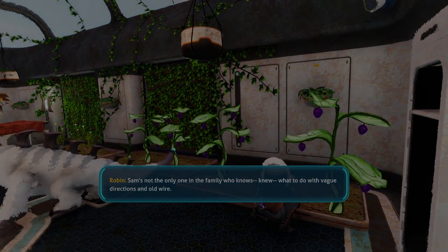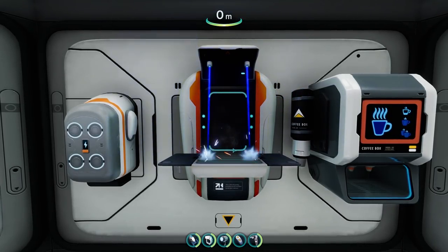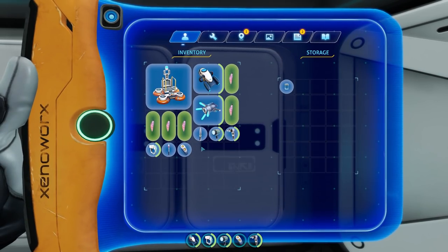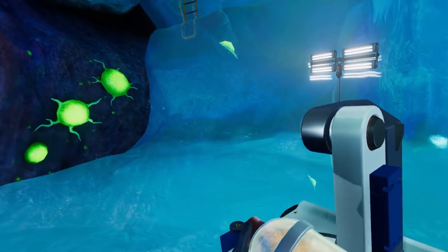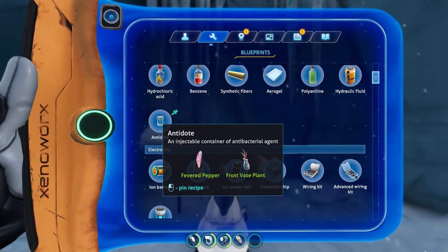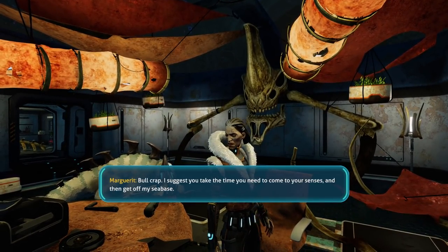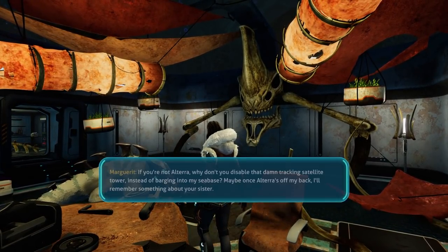Despite many of you mentioning this theory as a possibility that may explain Marguerite and Sector Zero's surviving, it doesn't really make a whole lot of sense. So without further ado, let's get into it. First, it's important to make clear the reason that the craftable Enzyme 42 Antidote was put into the game in the first place. The ability to craft the antidote was initially added solely to prevent players from soft-locking the side story by accidentally losing the antidote used to cure the frozen Leviathan. Unknown Worlds didn't want those who were unfortunate enough to lose it to miss out on half the game's story, so they implemented the ability to craft it.